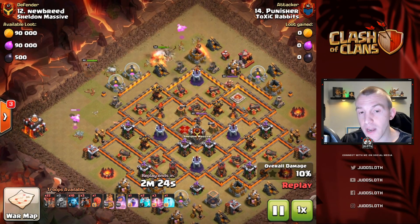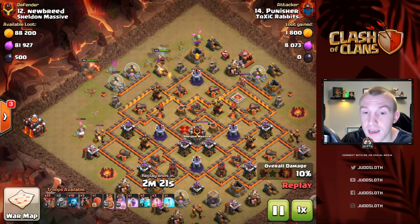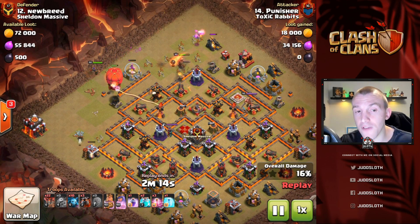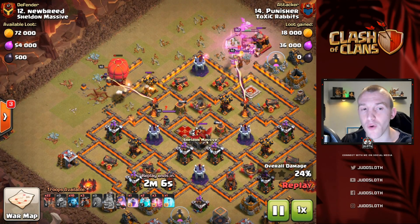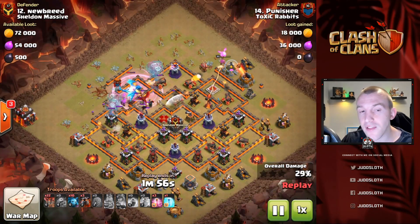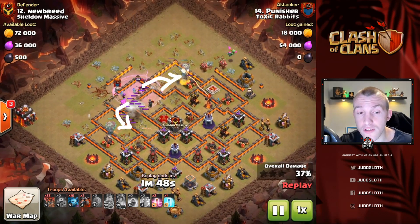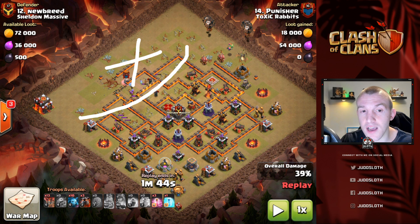It all depends on the pathing for the stone slammer versus the battle blimp. The queen is right in the center of the base and we do have a multi inferno here as well. One thing you have to pay attention to - which I didn't mention in the first attack - is the sweepers. They can be a huge pain for your battle blimp or stone slammer. You have to try and avoid them as best as possible, because when you clone you do not want to miss the balloons or the e-drag. In this one the e-drag wipes the Queen straight away, wipes out the CC, and the balloons get a nice split on either side. From just using the heroes and clan castle we've taken out the entire left-hand side of the base.